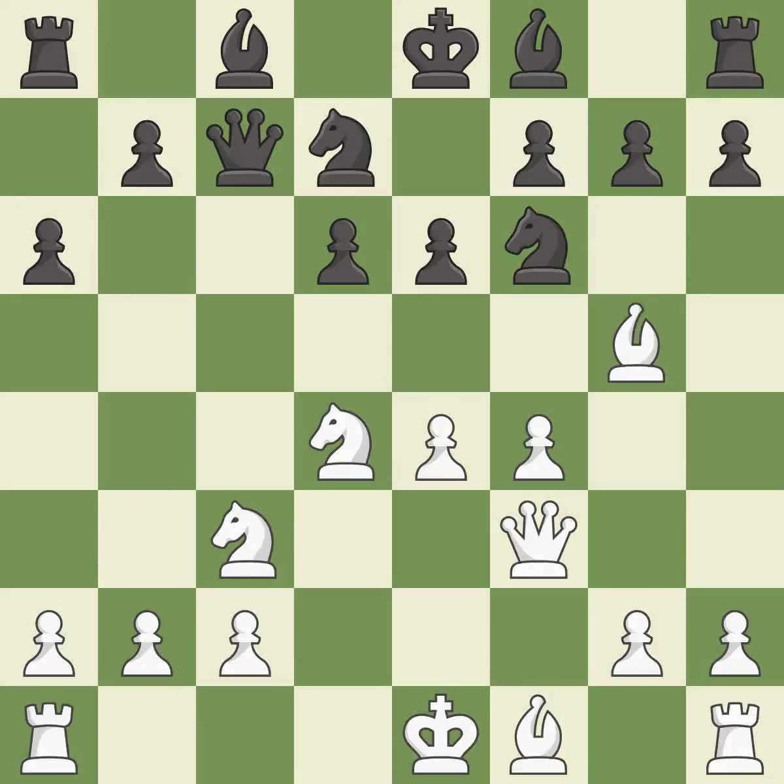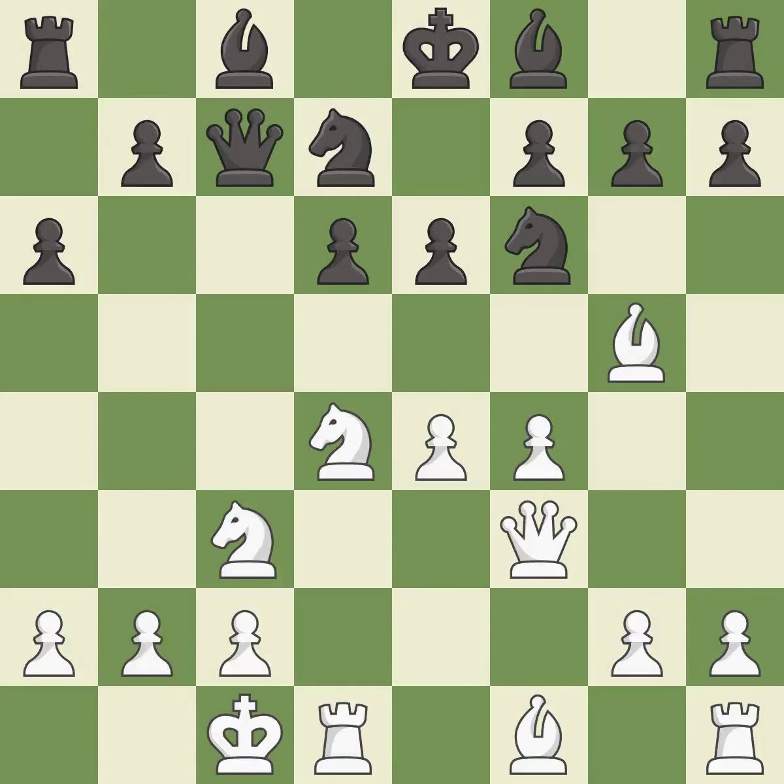Qc7 develops the queen, unpins the knight on f6, and takes control of the half-open c-file. Queenside castling gets the king out of the center and connects the rooks. b5 takes space on the queenside and prepares to fianchetto the light-squared bishop on b7. Bd3 develops the bishop toward the center, connects the rooks, and defends e4.